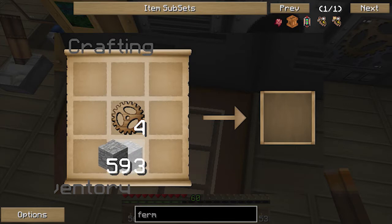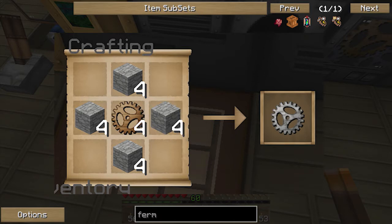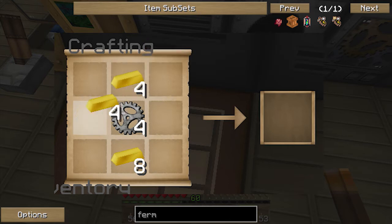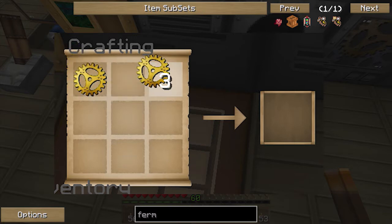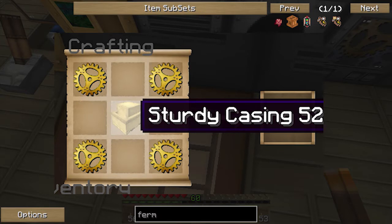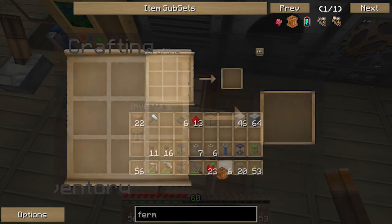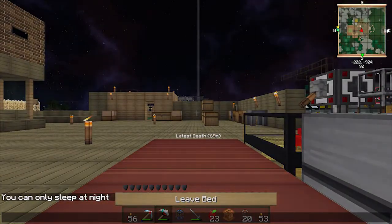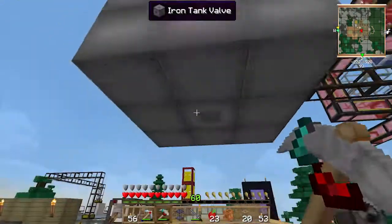Then we need to turn them into stone ones — stone around the outside, pretty simple. Then we turn them into bronze ones, same way — bronze around the outside. Then we get to make the fermenter: casings on the corners, casing in the middle, and glass in the empty spaces. Fermenter done.